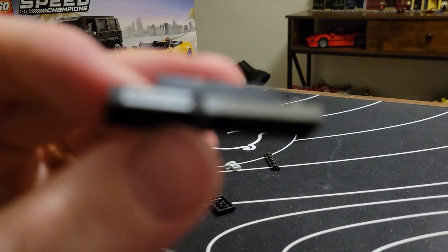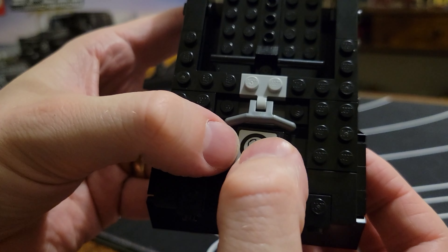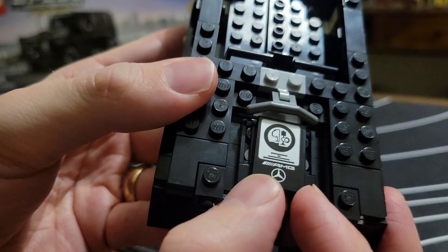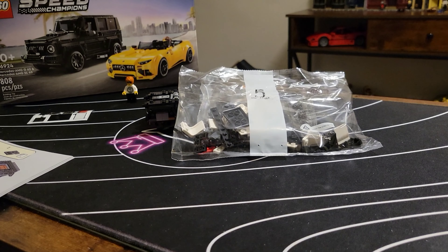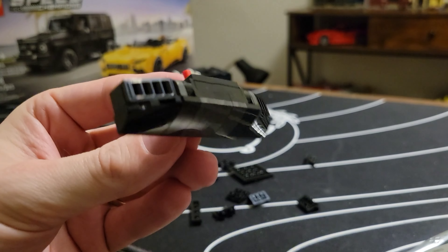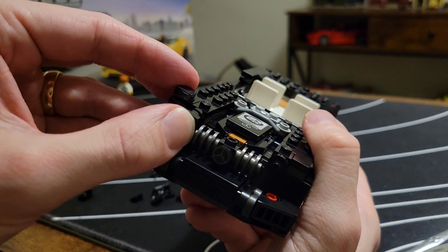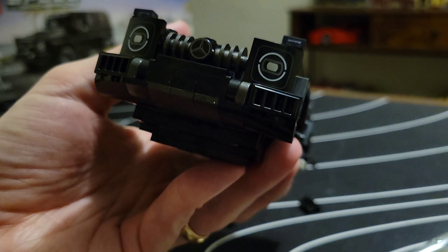On to bag four - nothing crazy here, a ton more jumpers, some awesome gunmetal plates and we put our engine cover on. This one assembled by Karl Friedrich Gauss - extremely interesting. On to bag five: putting on the rear end looking good. The front end build is actually amazing - upside down build with some Technic and printed headlights. Life is sweet.